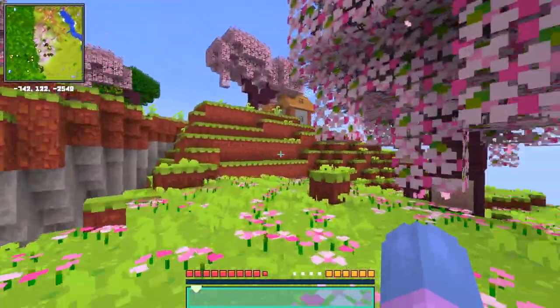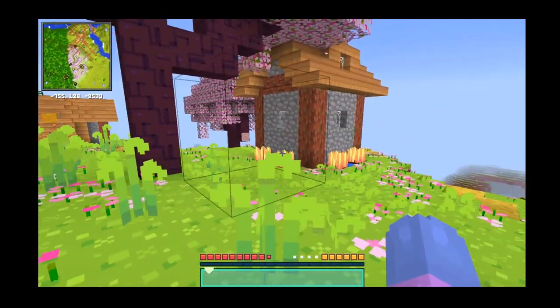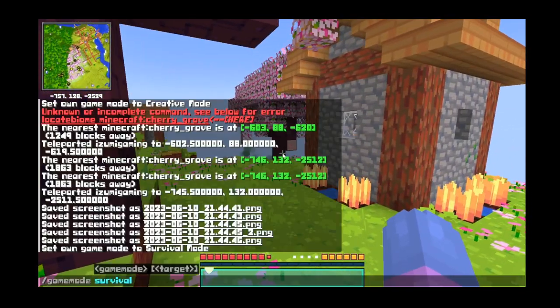I joined a world and was nowhere near a cherry blossom biome at all. To recap a very long story: I ended up having to find the biome through commands and stuff like that, and I finally found this itty bitty little cherry grove and I think it's really cute.